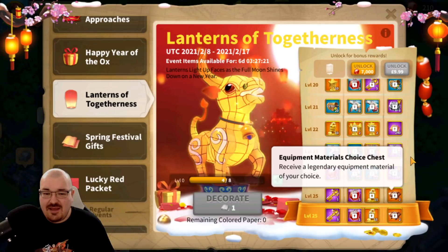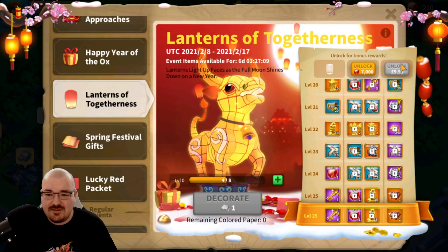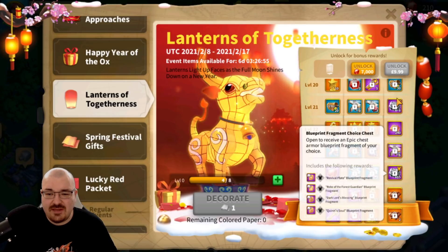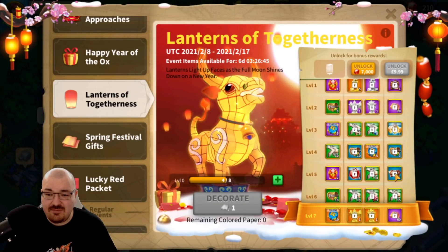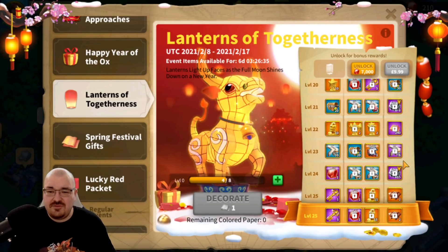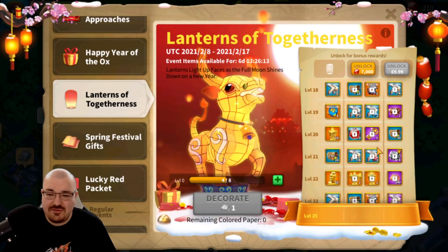And then two legendary equipment materials. I honestly say it is highly worth it to unlock — you get so many goodies for 10 pounds or 10 dollars. But make sure that if you unlock this you can reach level 25, because if you can't reach level 25 it's probably not going to work out. If you do reach level 25 this is highly worth it — so much value. Not to mention you get quite a lot of chest pieces — enough for a blueprint. A lot of value for 10 dollars. I really can't wait for this to start and I'm probably going to boost it as fast as possible once it comes to our kingdom in about two days.